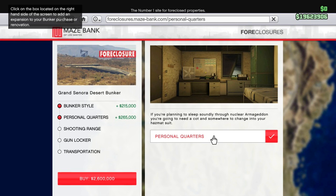Next up, you can purchase the personal quarters. If you want a spawn point in your bunker, I think you're going to have to go with this one. If you don't care about spawn points, or if you already have a biker clubhouse or some property near your bunker, you may not need it because you could just spawn there and then transfer. But if you do want a spawn point at your bunker, go with the personal quarters — that's how it worked with Finance and Felony.